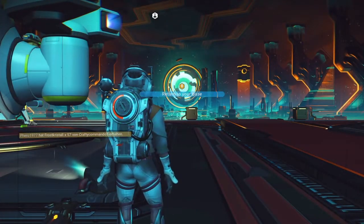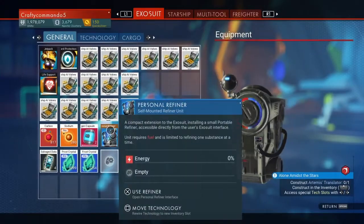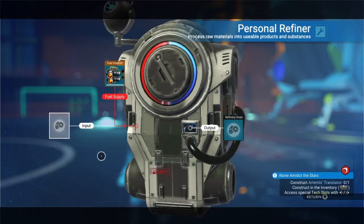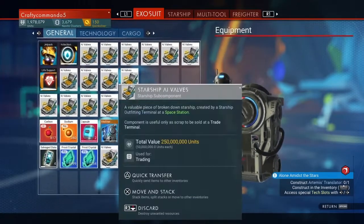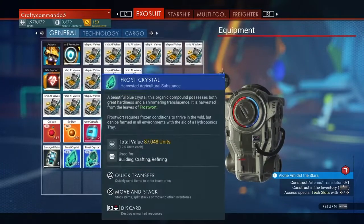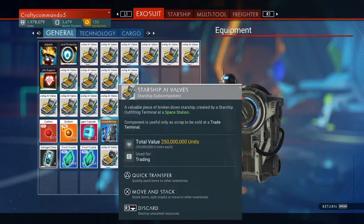Once you've spawned back in, you just go into your personal refiner and take that out, and there you go. You're done, you've duplicated it. Keep in mind that you do lose the thing that you give to the other person.